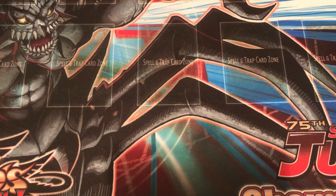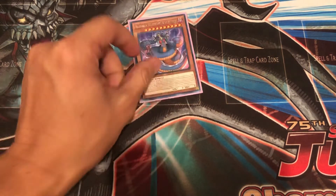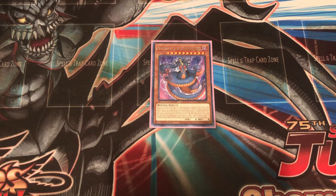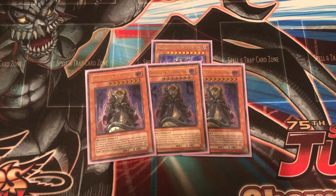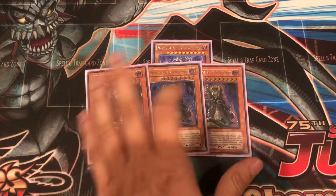This is very much a 'protect the castle' deck. We're starting with one copy of Venominaga the Deity of Poisonous Snakes — a fantastic card to get out because it's just a massive pain for your opponent to deal with. If they don't have a Kaiju to tribute over it or can't destroy it by battle, it's nearly impossible to remove. It's basically unaffected by everything and gains 500 attack. The monster required to bring it out is three copies of Venominon the King of Poisonous Snakes.